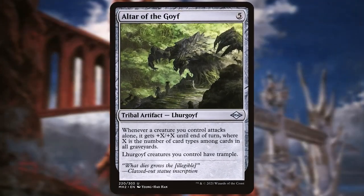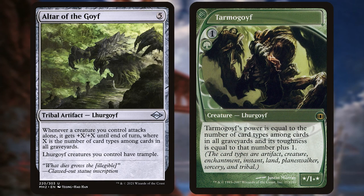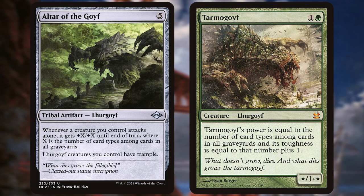Altar of the Goyf is an uncommon from 2021's Modern Horizons 2. It's an obvious reference to Tarmogoyf, specifically the Modern Masters version of its art. It even has the deer it's chasing in the art.